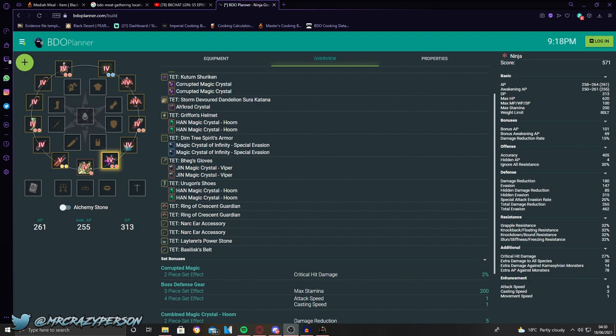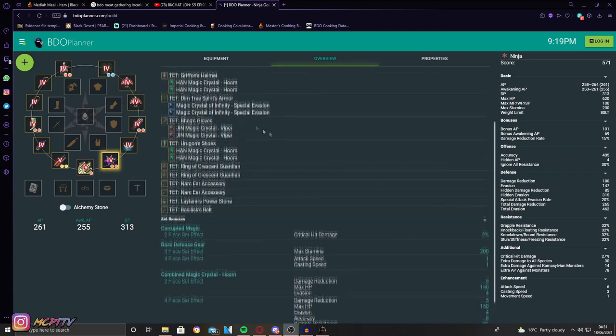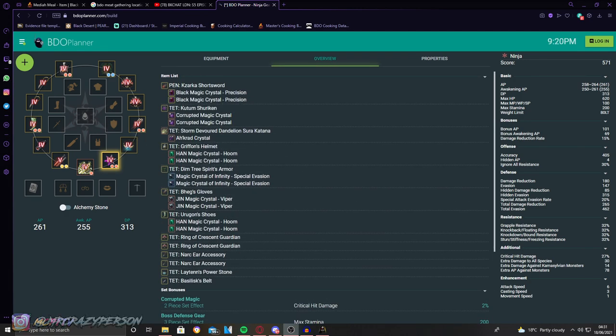If you can get a Kuranda or Garmoth Heart for your awakening weapon, put Akrad crystals in there. For everything else, go Hoom in your helmet and boots — the Hoom set effects are just amazing for survival: extra 300 HP, extra 10 DR, evasion, accuracy, grapple resistance, etc. In your chest, the best crystals are Special Attack Evasion — extremely cheap and still the most meta in the game, giving you 20% evasion against back attacks, down attacks, and air attacks.